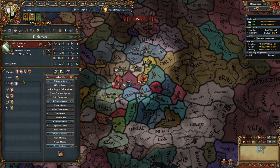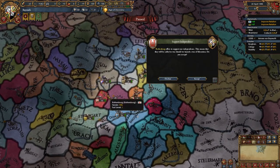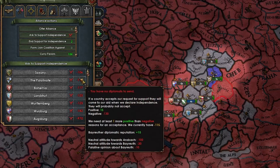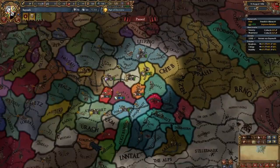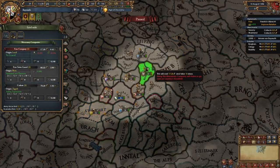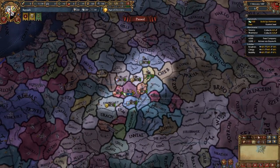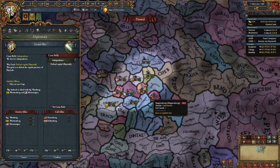This is gonna be hard. Ansbach is allied with Würzburg — who has Bamberg as a subject — and also Memmingen. Rothenberg is offering to support our independence though, so I'll accept that. We've got two supporters. The alliances look impossible to overcome. I'll get the free company too. We're gonna go bankrupt in like the first year, but I literally don't know what else to do — we gotta declare. This is the worst independence war in the history of independence wars.